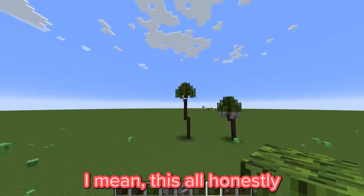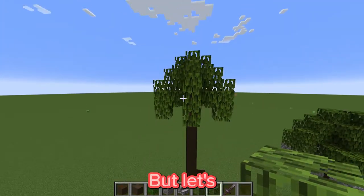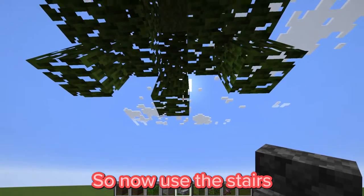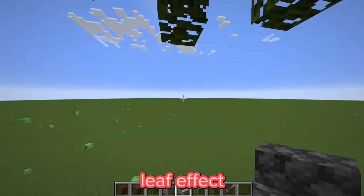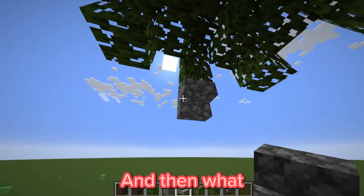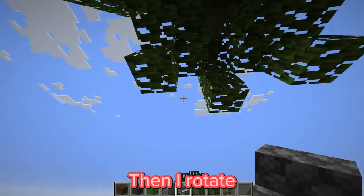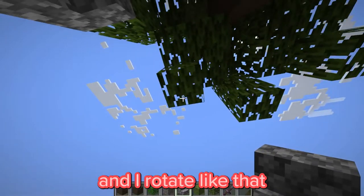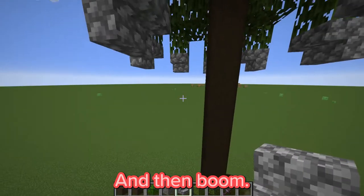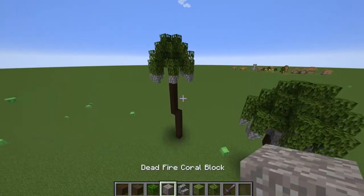This honestly looks amazing by itself without all the other details, but let's make it more detailed. Now use the cobblestone stairs for a drooping dead leaf effect on the bottom. It kind of looks like that in real life. Add one there, tilt your placement, there and there. Rotate like that — there, there — and rotate again. And boom, that's how it looks now, which is pretty epic.